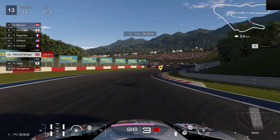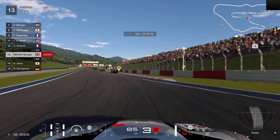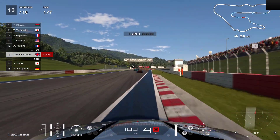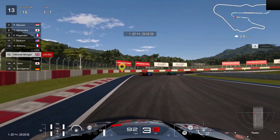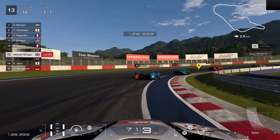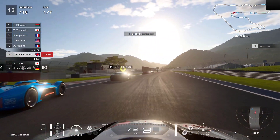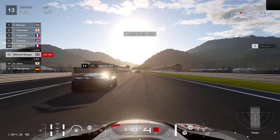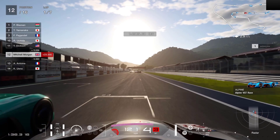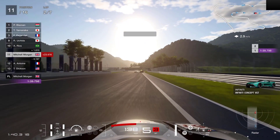Back on the power as quickly as we can, up through the rev range into fourth. Then we get this right-left, using the nose of the curb on both of these corners. We're now onto the back of the 12th place driver. So we started off in 16th, coming up for one lap in a moment, and we've only done two cars. A slight nudge, pushed them a little bit wide. So that's 12th and 11th done — we're into 11th position now.